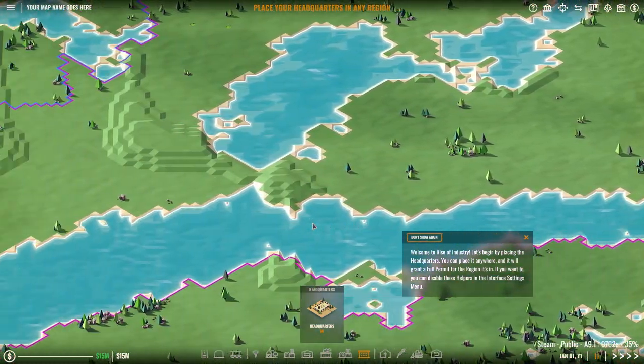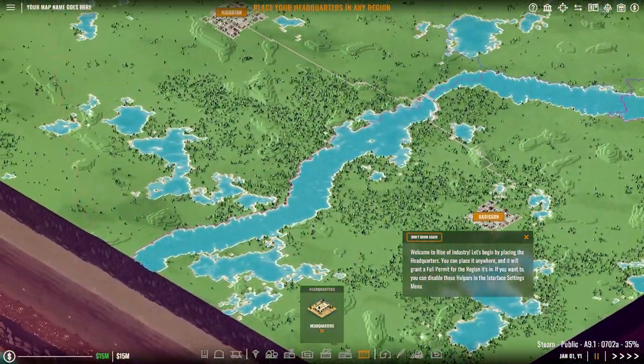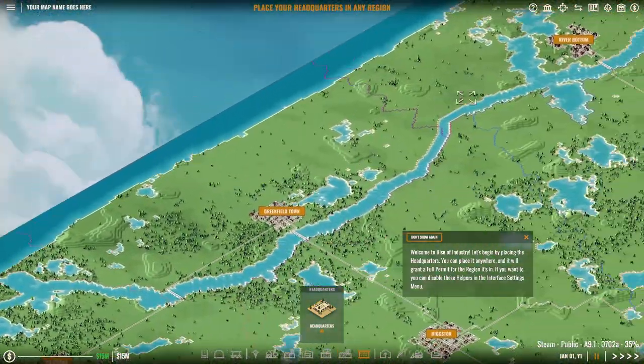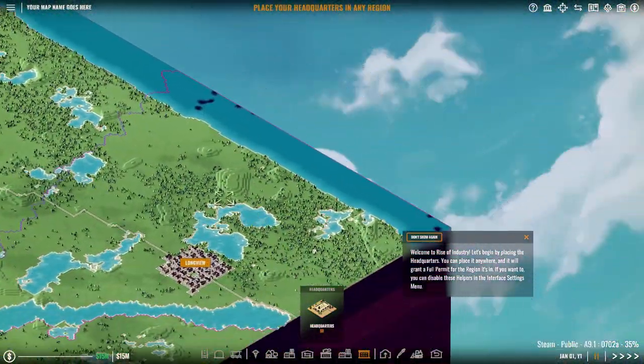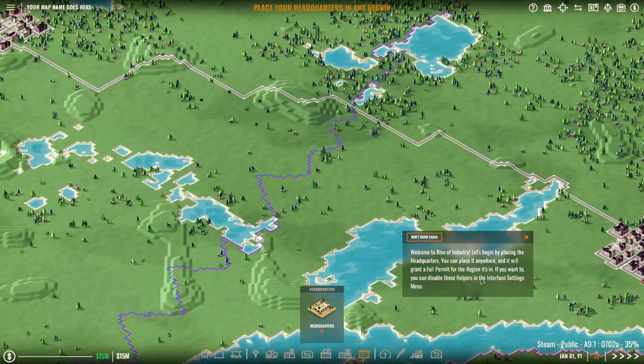Alright, so here we are — this is the game. I used WASD to move around and whoa, the map is actually kind of big. I did not expect it to be this big but that's fine. Welcome to Rise of Industry. Let's begin by placing the headquarters. You can place it where it will add a full permit for the region.